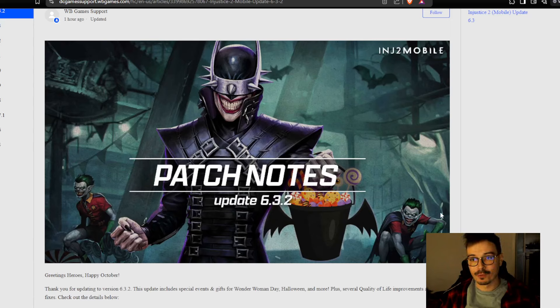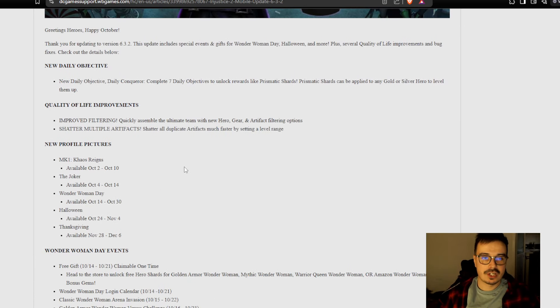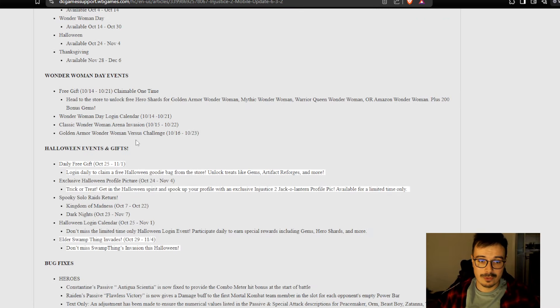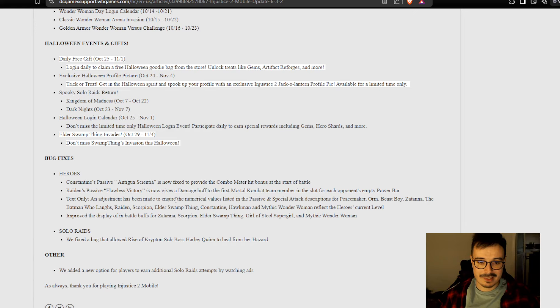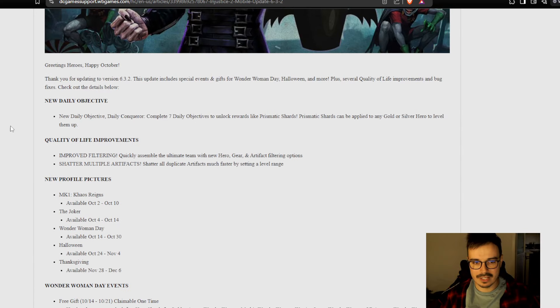Hello there ladies and gentlemen, Sigl here and welcome back. We got the patch notes for the newest update 6.3.2. Keep in mind this is going to be most of the changes we'll see on day one, but with big updates there might be something hidden for the future. So if we don't see a new character release named here, it doesn't mean one isn't coming — we'll see that in the game files once dataminers get them.